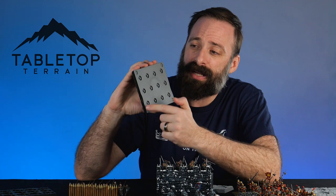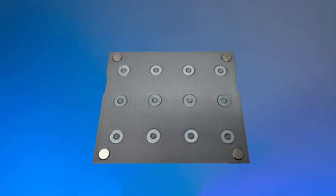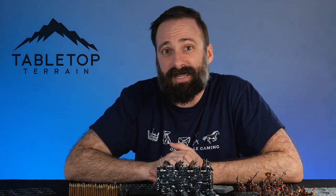Each tray has magnet slots in the corners and room for washers on the bottom, so you can easily transport your forces with them. And if you've ever tried Tabletop Terrain's A Song of Ice and Fire card boxes, you're probably not surprised that they went that extra mile to add these little elements in. And also like their other products, they're built sturdy to hold up to the types of wear and tear you'd expect to encounter with wargaming.